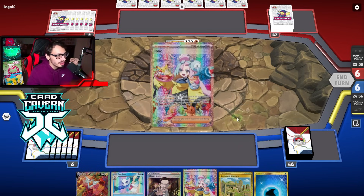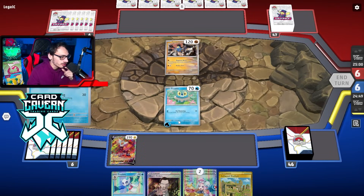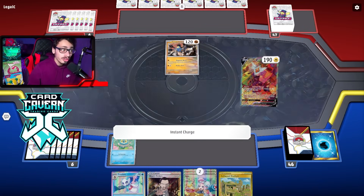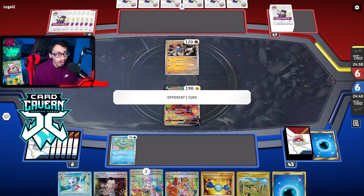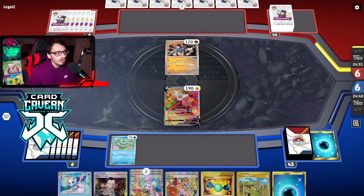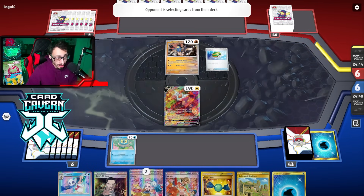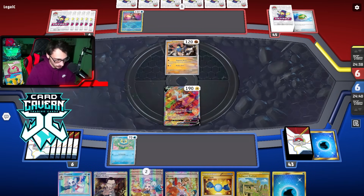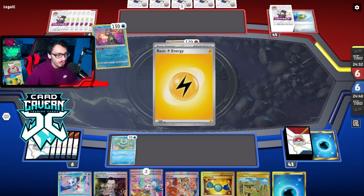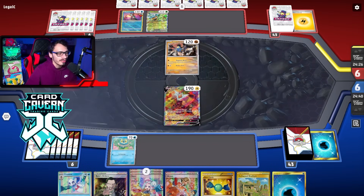Looks like we're up against Raging Bolt! Hopefully we get a Buddy-Buddy Poffin - nope. I don't like my Froakie's chances of living. We're gonna have to retreat into the Rodon V - that feels really bad. But my Froakie's gonna get KO'd by Sandy Shocks. We do get Arven and Rare Candy - we can guarantee Greninja next turn and attack. Raging Bolt is probably one of our worst matchups because Raging Bolt one-shots us easily.